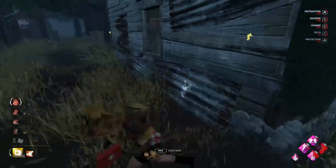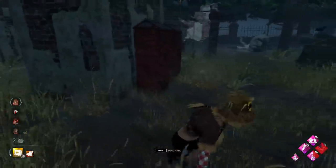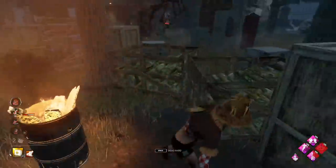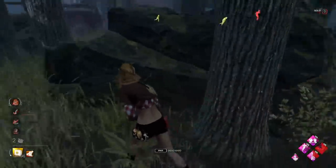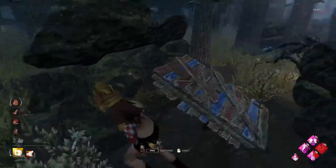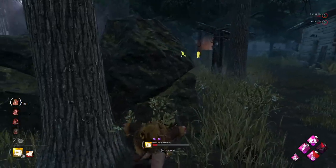And now we've got the dead hard as well. We could maybe take a dead hard hit for her, or we could maybe dead hard a hit here. Or maybe not if she sees that hook. Yeah, she's seen that hook unfortunately. I was hoping she wouldn't see it and then was going to go towards basement. We're not going to play vault this time - we'll play the vault from the other side since this side is longer. We'll start a little bit of a heal with the med kit and then get healed up with someone else.